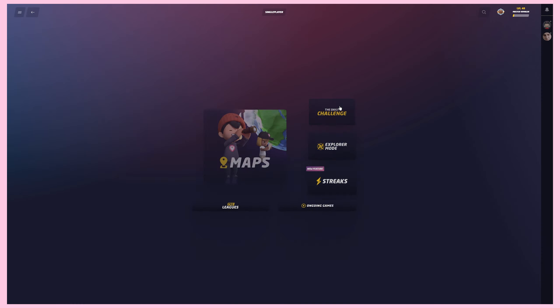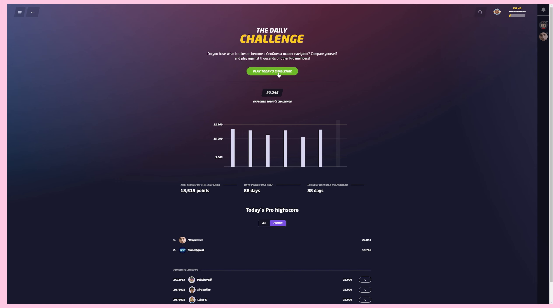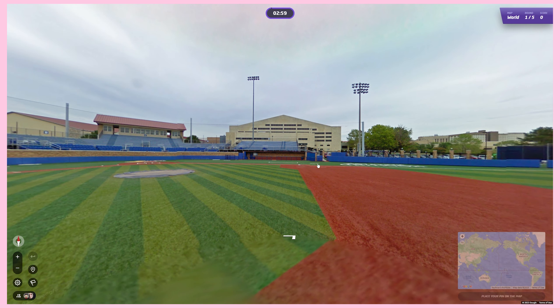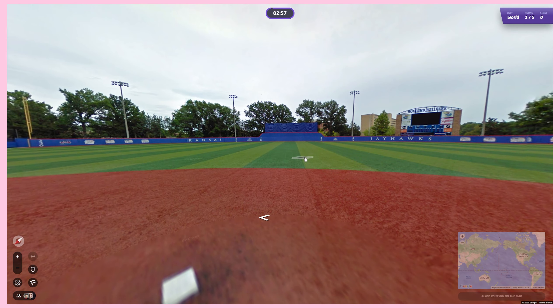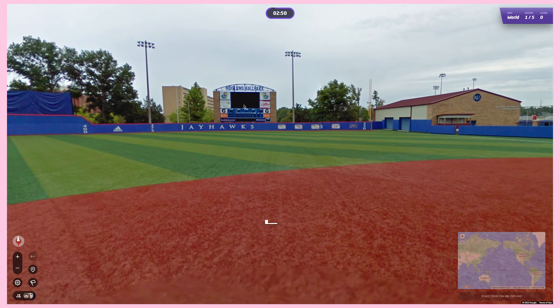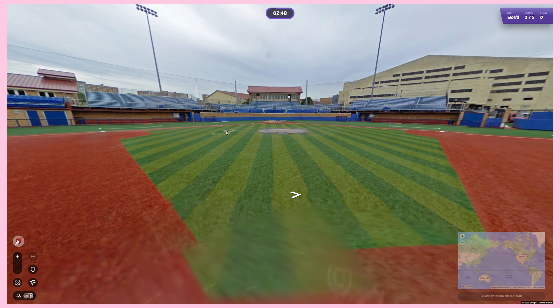Alright, greetings and salutations my good friends, let's go ahead and get started with today's daily challenge. Wow, this is interesting — Jayhawks, Hoglund Ballpark. This looks like a minor league baseball stadium or something.